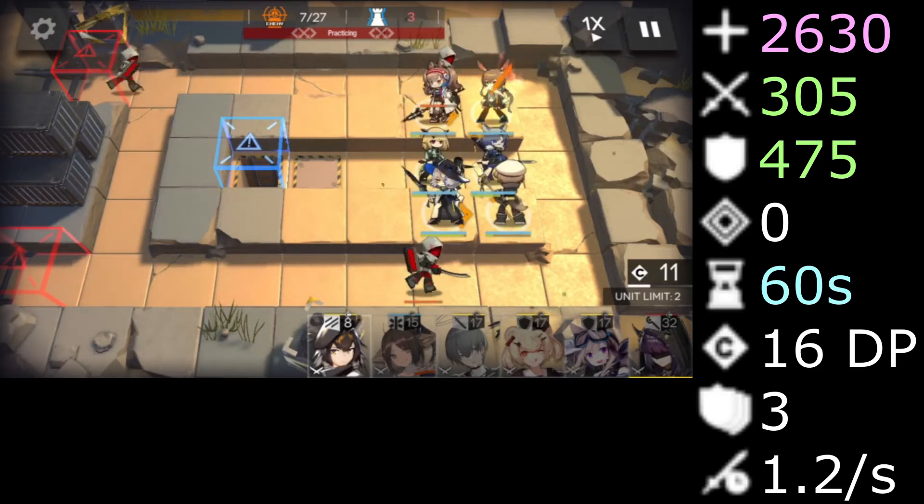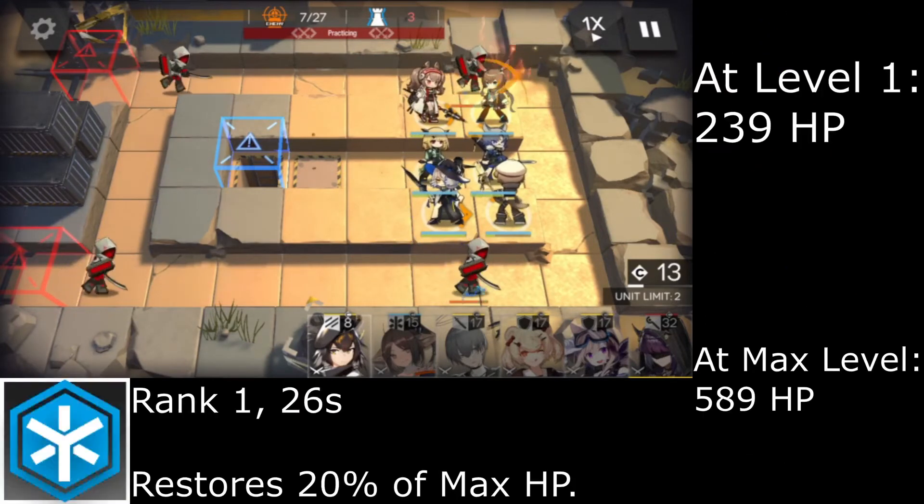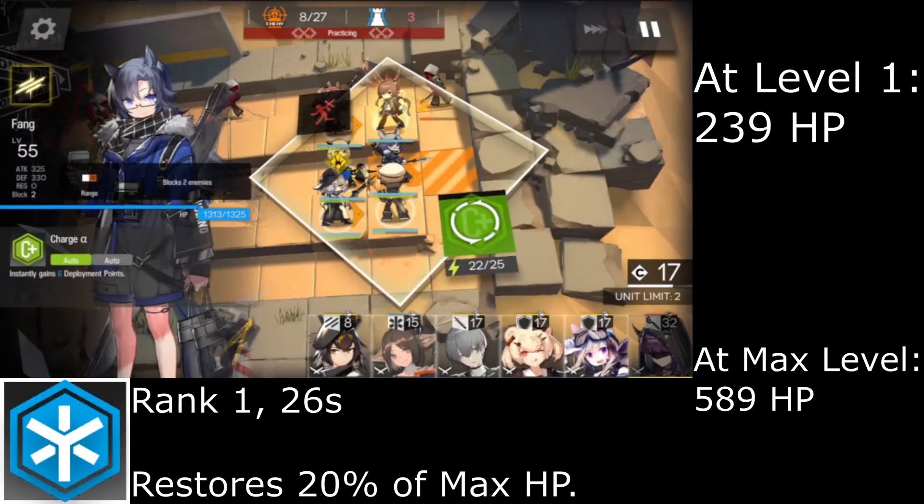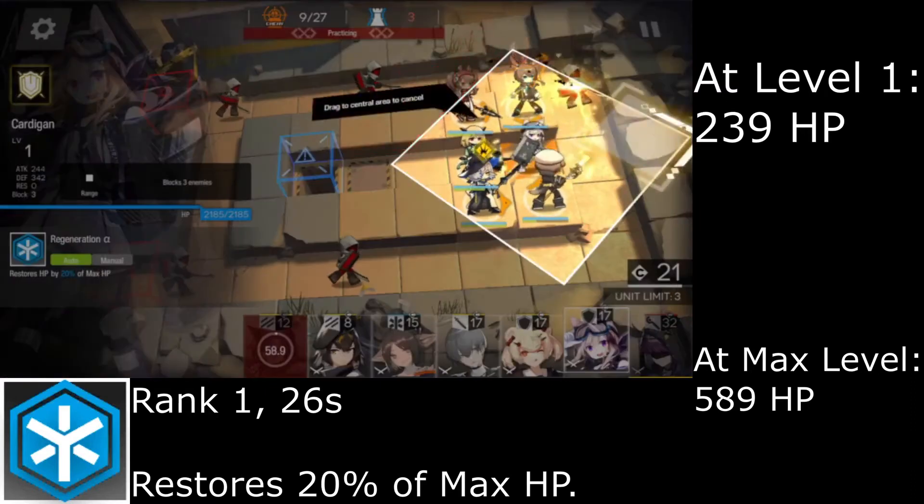If the pattern of HP isn't set yet, Cardigan's skill will make it clear. Regeneration Alpha is a simple skill. At rank 1, once every 26 seconds when commanded, it restores 20% of Cardigan's max HP.